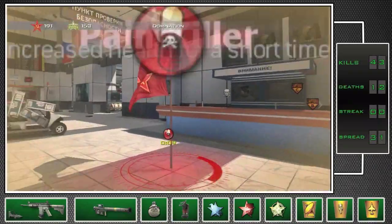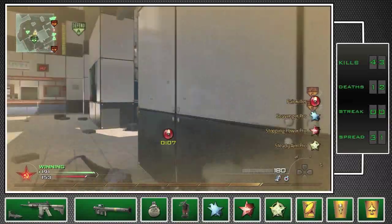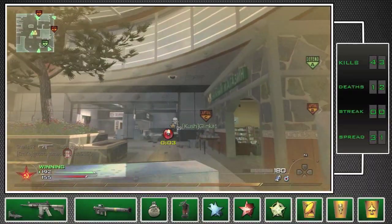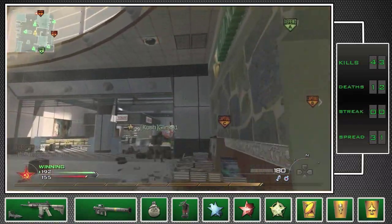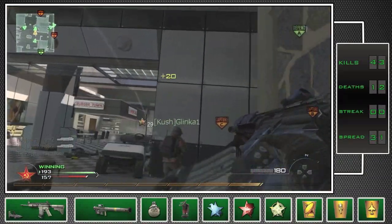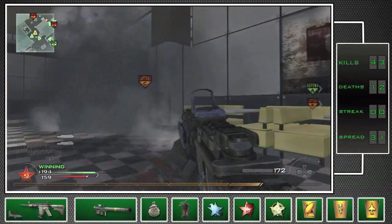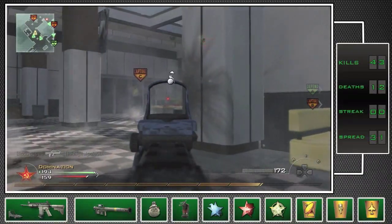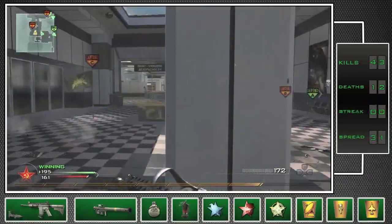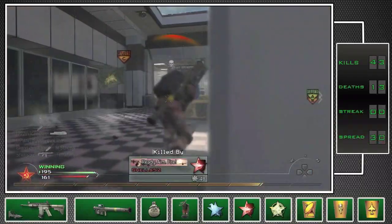Play aggressively but also cautiously at the same time — I know that sounds like an oxymoron, but you know what I mean. I've died three times in a row here because I'm a try-hard at heart in Domination, even though we're winning by a lot. I like capping flags and being a team player, and that's exactly what you want to do in Domination. You want to be a team player, not a kill-whore, and overall that will make you a better player in general.